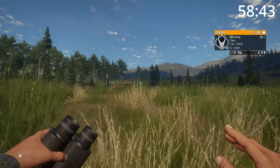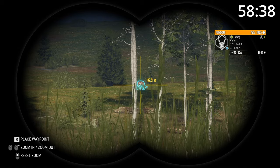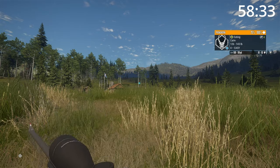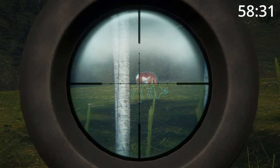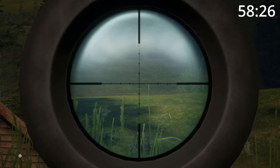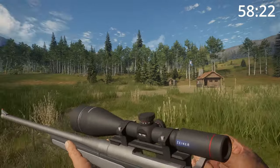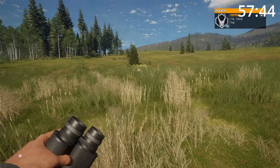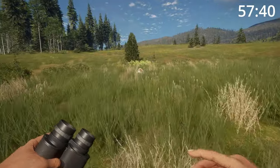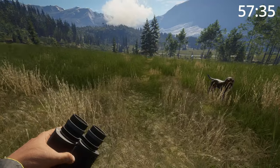I'm gonna crouch down. I'll pull out my spotter — my rangefinder. He's at a crisp 180. I think it's time for a lung shot. I got a little bit surprised — not because of you, just because I was so nervous. I jumped. I think it was a pretty good shot because he dropped right where I shot him.